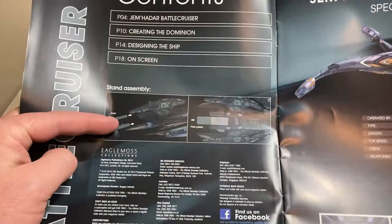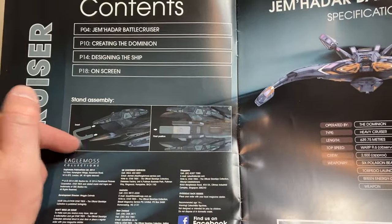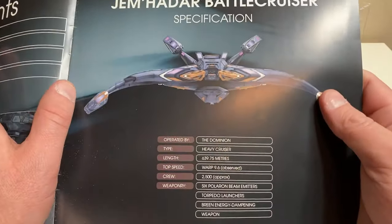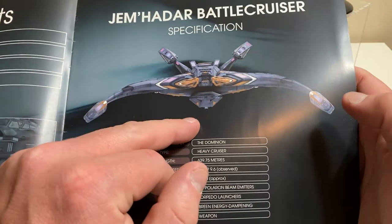The table of contents covers: Jem'Hadar battle cruiser, creating the Dominion, designing the ship, and on screen. Then of course we have the stand instructions — you'll notice it's a very similar stand to the Jem'Hadar battleship, if you check that out in my Eaglemoss playlist.